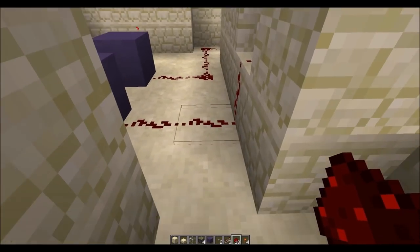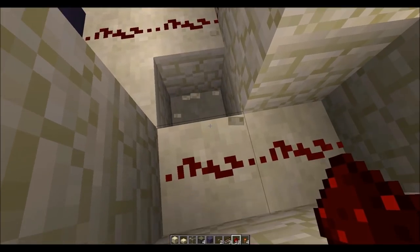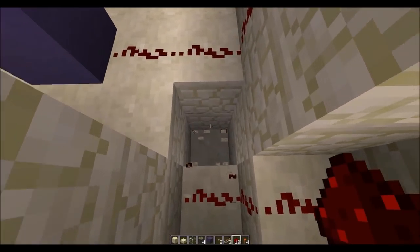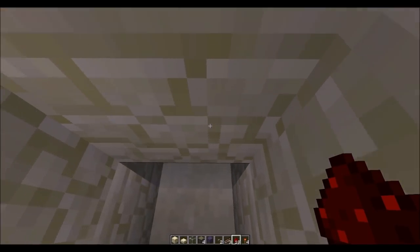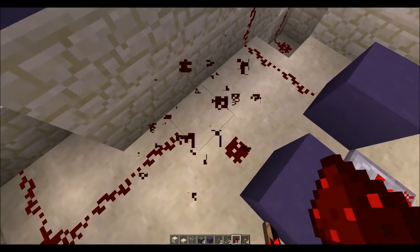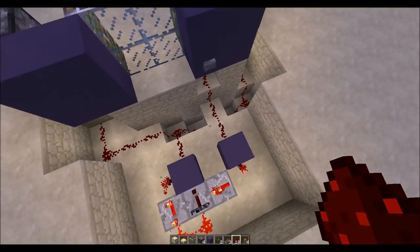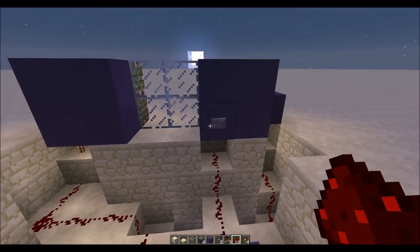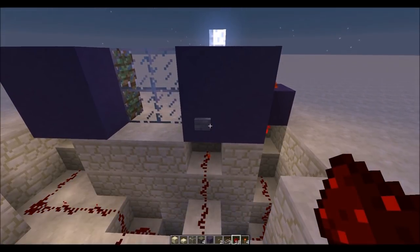We do not want this redstone here to connect to that redstone. So what I'm going to do is bring this down and under like so, and make sure that it connects on this side as well. So there we go — when we press this button now, they both open and close.